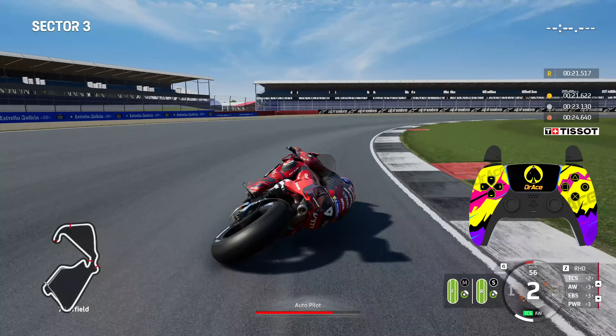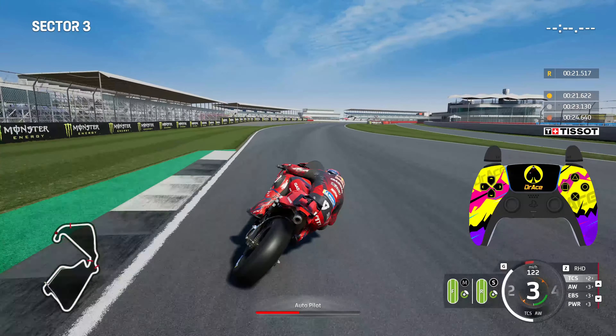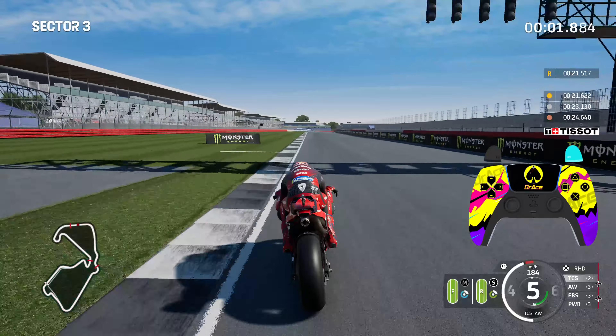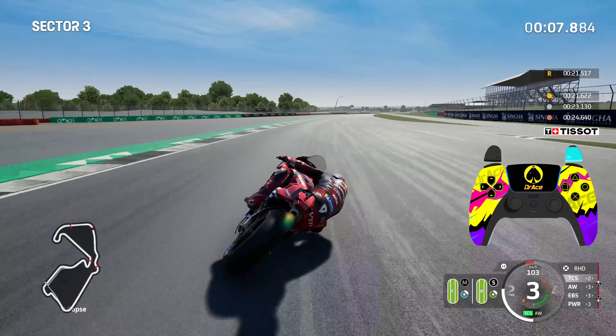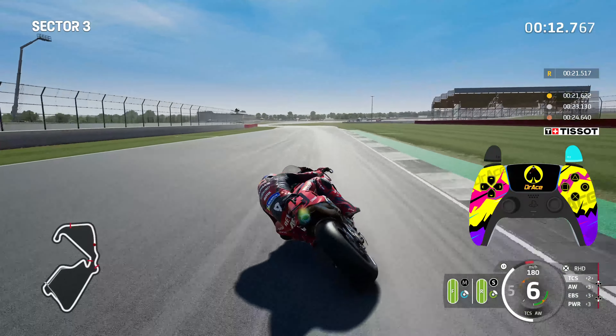As we go back onto it again out of Luffield, prepare yourself because it is going to change quickly as the autopilot ends. Straighten the motorcycle up, Monster Energy sign — start braking there, nice and firm. Hit that tight apex, a little bit tighter and cleaner this time. Get confident with the acceleration here because you need a lot of speed to tackle the Maggots and Becketts sector. Upshift into third, back into the left, downshift to second and get through into Turn 12.